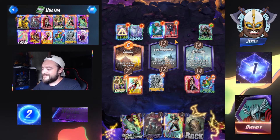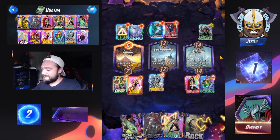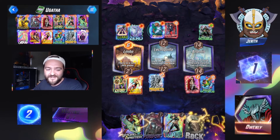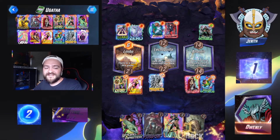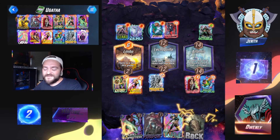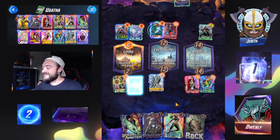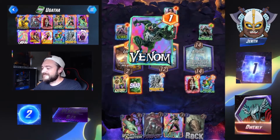What does our opponent want to do? It's Electro — all the Sinister Six characters have some cool ones, like Sandman with the sand coming through, Electro shocking us out of there. Kind of neat. Maximus. Venom.